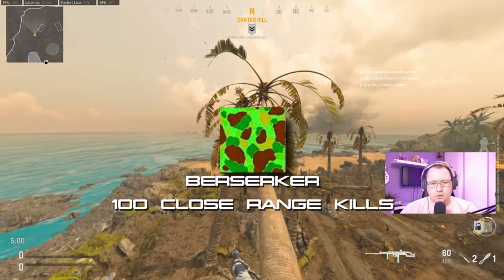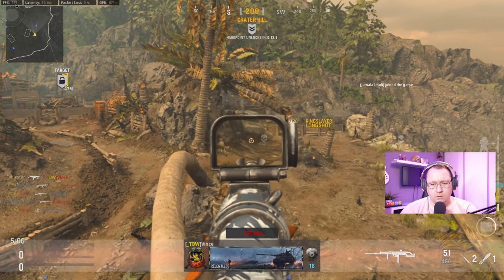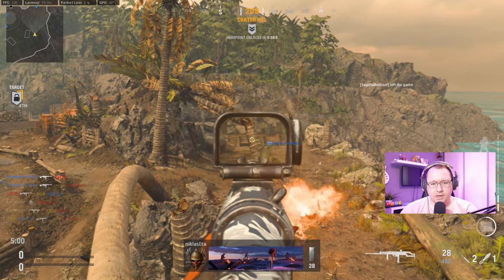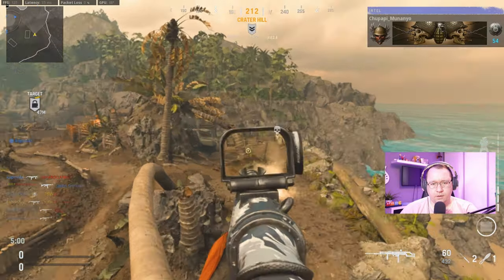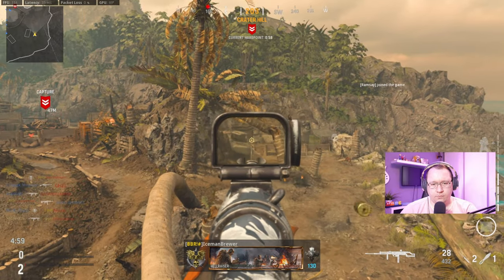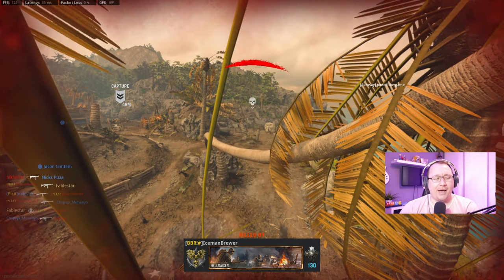Berserker — 100 close range kills. Being on a small map will help massively, so make sure you focus on this challenge when those small maps come up. I also suggest completing the Hipfire challenge before focusing on this one, as the majority of your hipfire kills will be considered close range kills. If you have a few close range kills left, use slide cancelling to get up close and smoke bombs to conceal yourself while pushing an enemy.